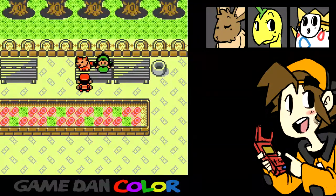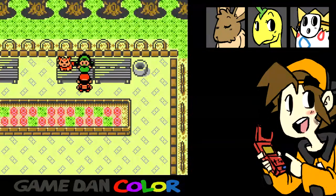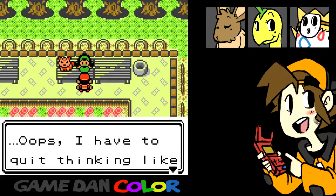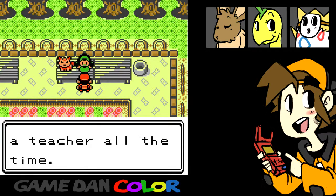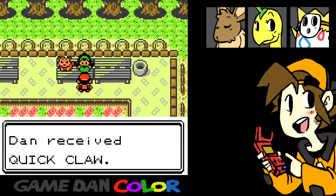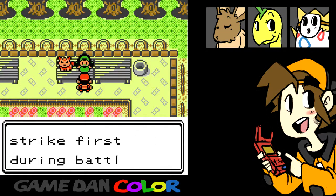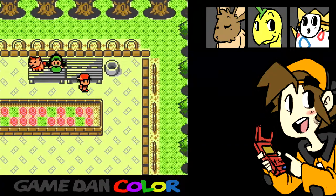Trainers always want to battle — that means battles for me. Hey, a Persian! Adorable. I have to quit thinking like a teacher all the time. You must be a Pokemon trainer. Since you're working so hard, I want you to have this. Dan received Quick Claw. What does Quick Claw do? Let a Pokemon hold that Quick Claw — sometimes it will strike first during battle.